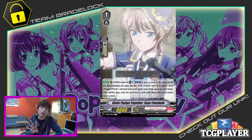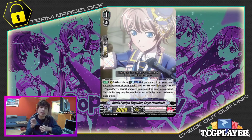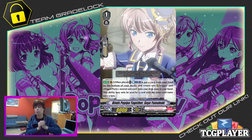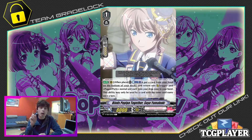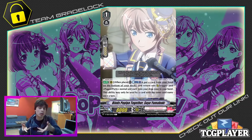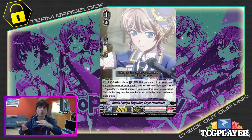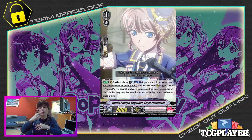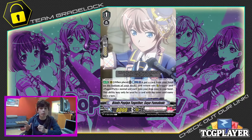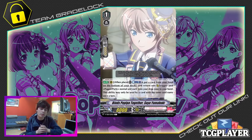The next card we're going to be running is four copies of Saiya Yamabuki. Her effect is rear guard circle when placed: Counter Blast 1, put a card from your hand to the bottom of your deck and return up to one critical trigger and one Poppin' Party normal unit from your drop zone into your hand. You can only do this effect once per turn — it's a hard once per turn, meaning if you proc one Saiya Yamabuki, you can only proc one per turn. This is a nice recycle card for not just your key combo pieces but also for triggers. If you have excess triggers in your hand, chuck them back into your deck so you're ready for your following ultimate turn. Very good setup and recycle card, and of course she's also a key combo piece, so we run her as a four-of.